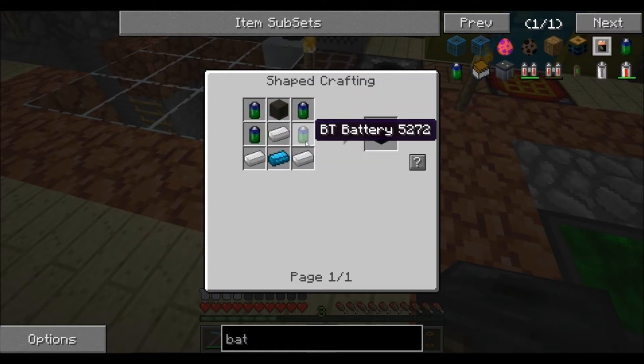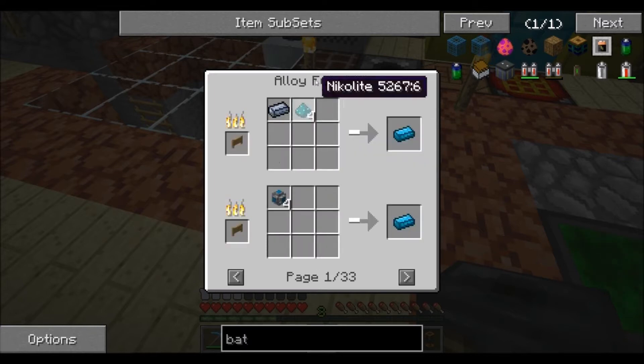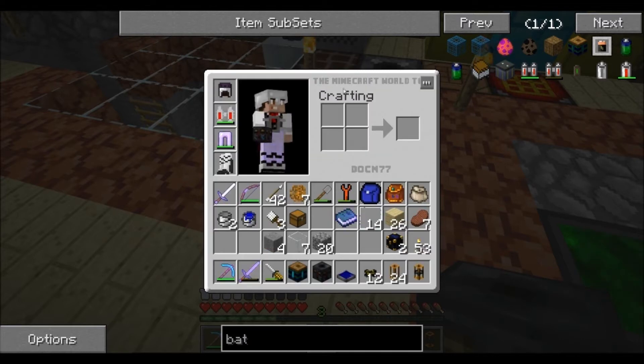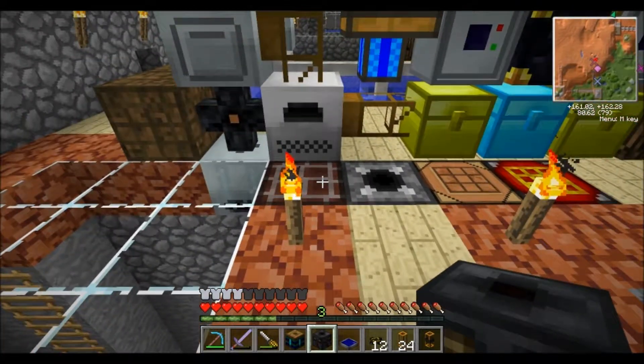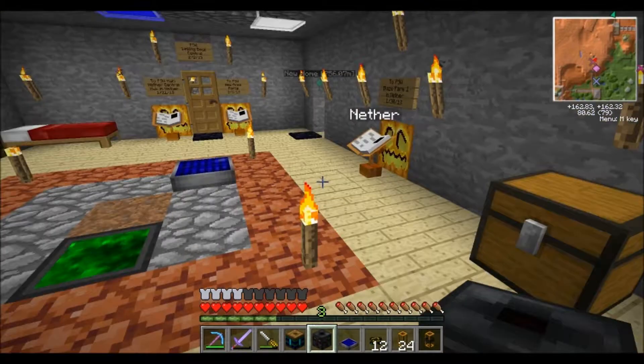For the BT batteries we need another one of those blue alloy ingots. The blue alloy ingots have to be cooked up in the alloy furnace — this brick-looking thing right here. That is how you cook those up.